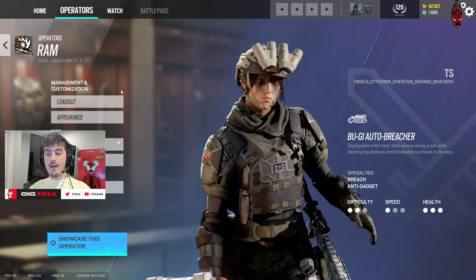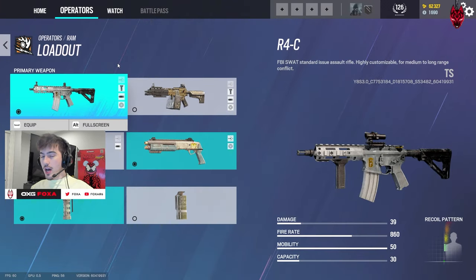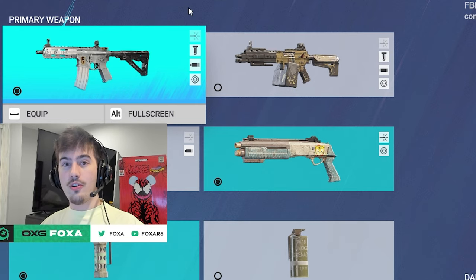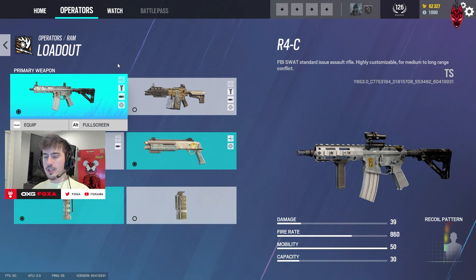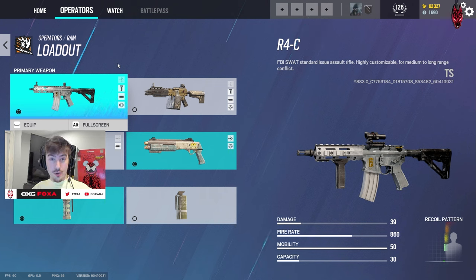Ram has a very strong loadout and a very strong kit. You've got either the R4C or the Zofia LMG. Everyone's going to go with the favorite, the R4C, but this isn't just a regular R4C — she actually has the 1.5 and the 2x scope options. The 1.5 is arguably the best scope in the game: it's good for close range, good for far range, good for everything, and it carries around 30 bullets. Ash also has the R4C but she doesn't have the 1.5, so on Ram you can really use this gun to its full potential.